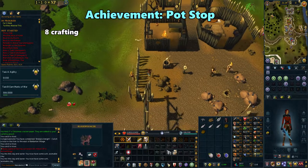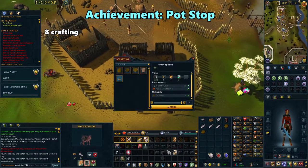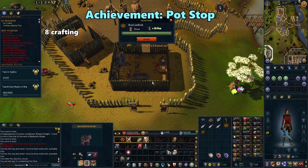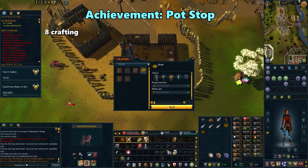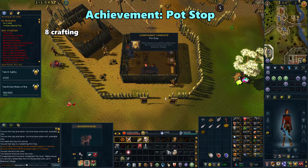Now go to the southeasternmost building and click on the potter's wheel. Click on the bowl and mold it, and then fire it on the pottery oven. If you've done everything in the village, you'll achieve Pot Stop.